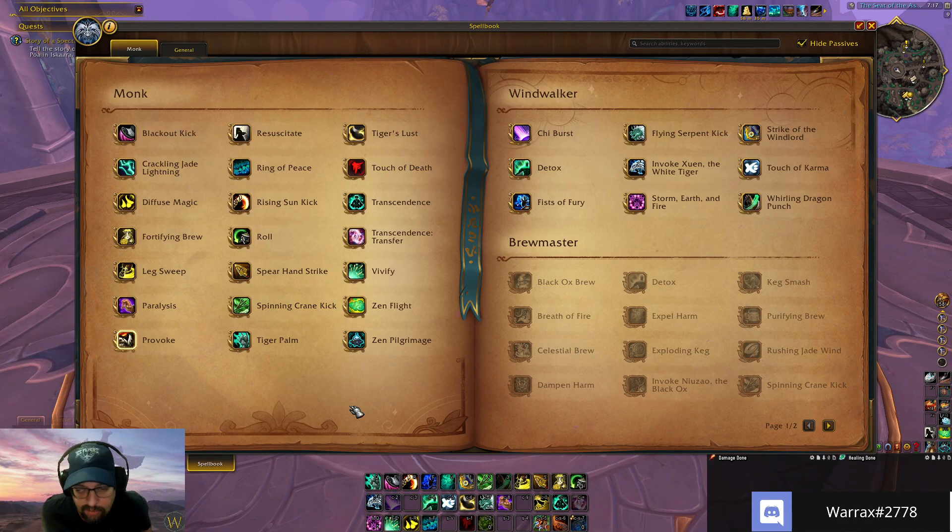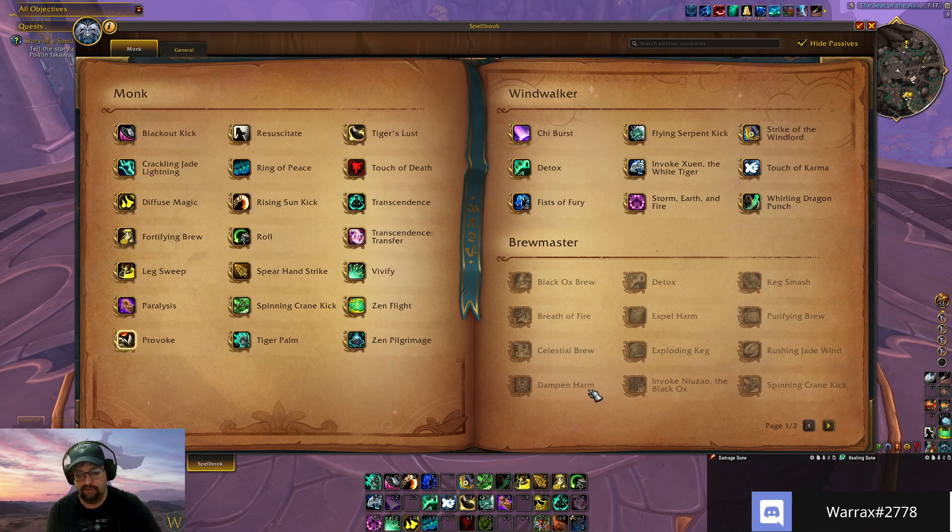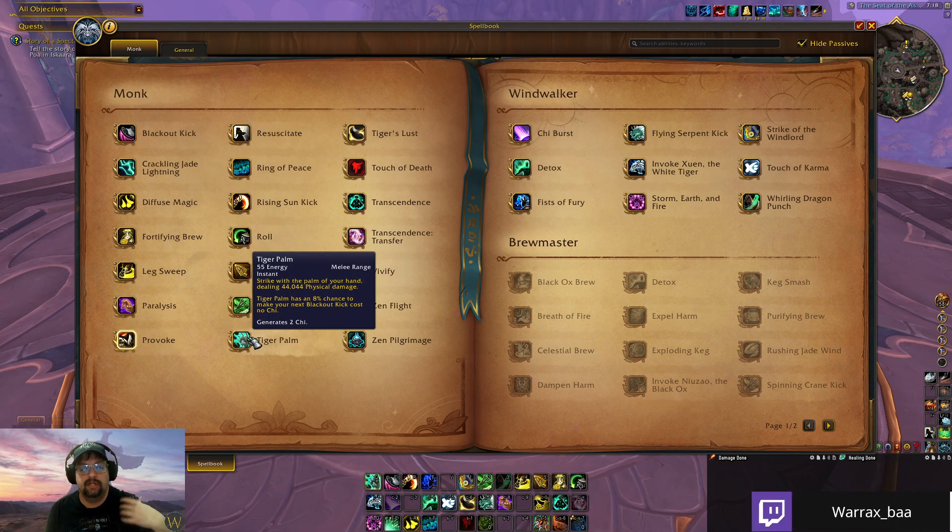Your core damage rotation revolves around two categories: chi generators and chi spenders. Windwalker has undergone changes in beta and alpha where chi generators were significantly reduced. Expel Harm is no longer a chi generator — it's now passive and you can remove it from your bar. Chi Burst no longer generates chi either. So you really only have one true chi generator, and that is Tiger Palm, which costs 50 to 55 energy and generates two chi, occasionally three.